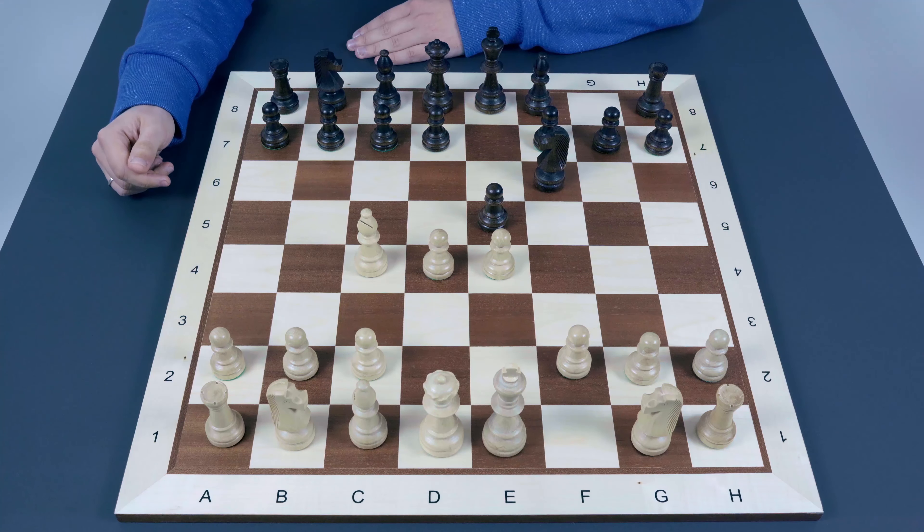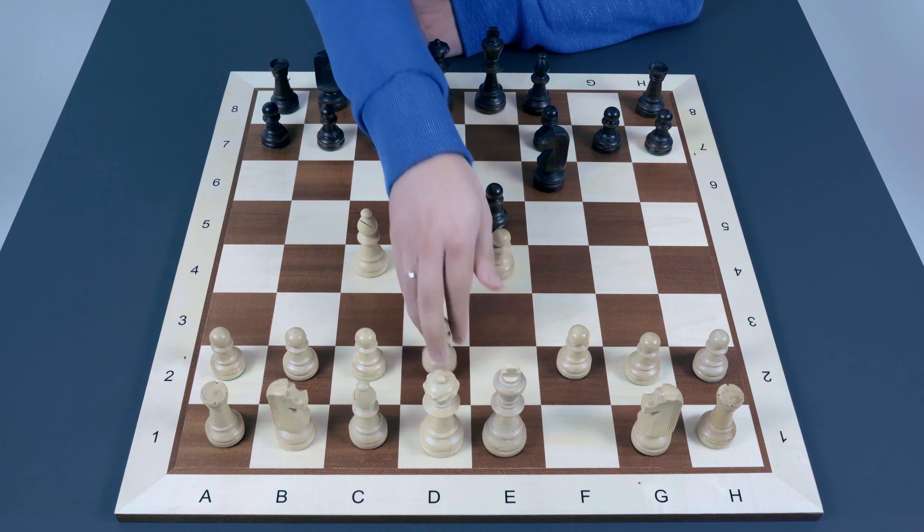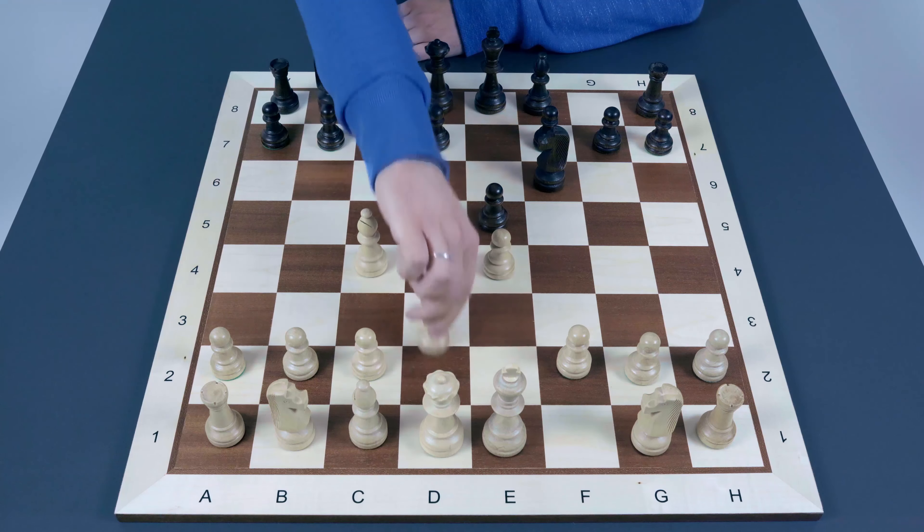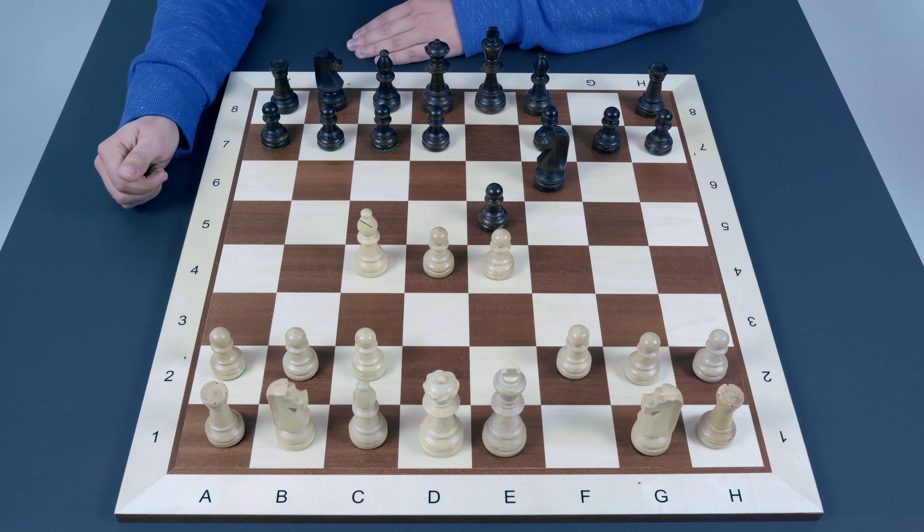So in fact, except for d4, white has lots of other opportunities. After bishop to c4 and knight f6, the game may enter different opening lines — like the Vienna game and so on. But d4 is a very interesting option. After that, e5 is under pressure, so black has several options, connected with protecting e5, capturing d4, or taking the pawn on e4.